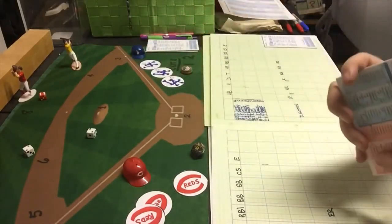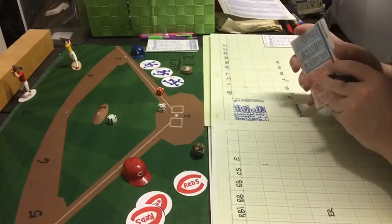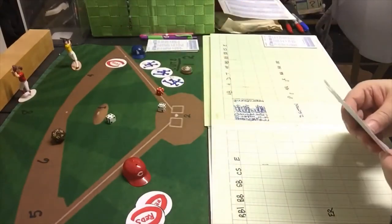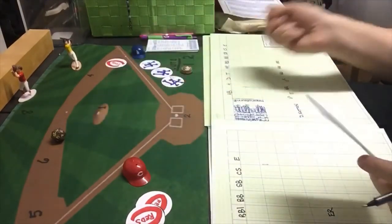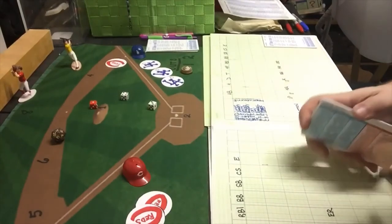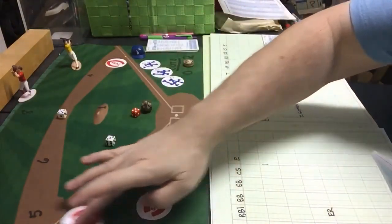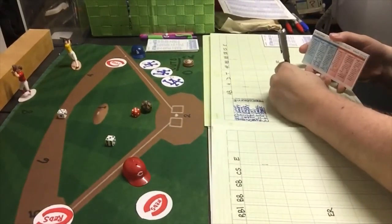Bobby Adams comes up in the top of the fifth and gets a 4-10 — a ground ball to third, but Ron Cey is a 2 and that's a hit. Adams is 2 for 2; Sutton just cannot seem to solve him. Dixie Howell gets a 1-7, a fly ball to left — one down. Bob Usher gets a 5-8 — a single, putting runners at the corners with only one out. Usher is also 2-for-2.